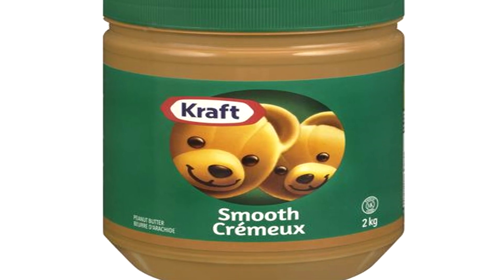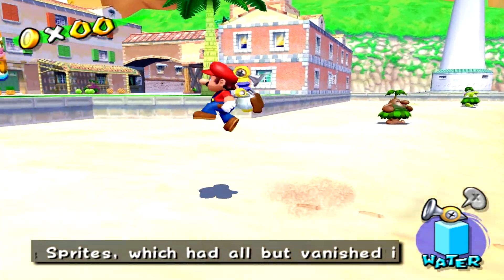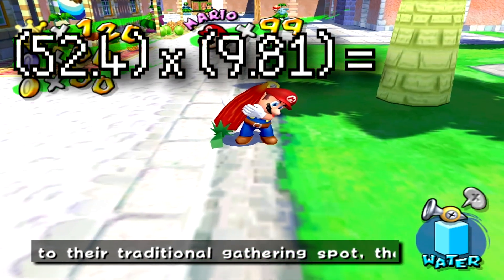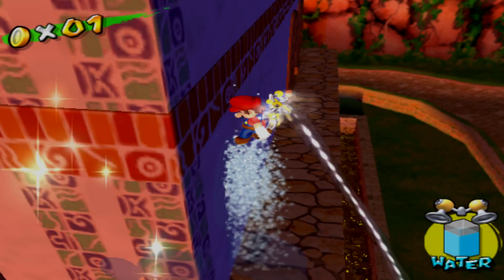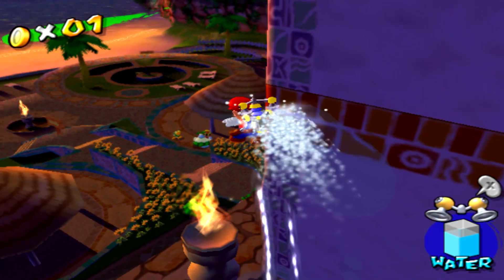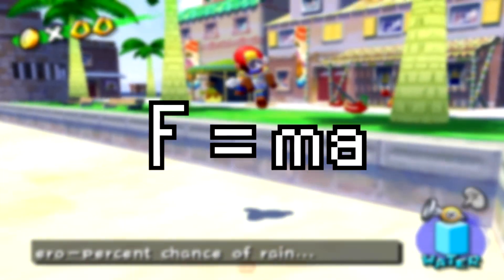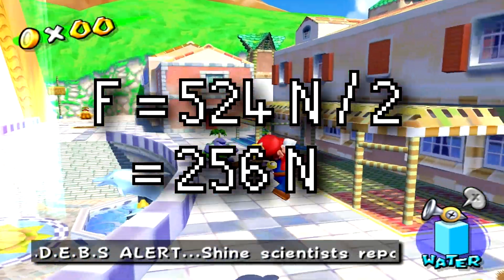To put this into perspective, FLUDD needs enough power to lift about 26 big jars of peanut butter. Assuming the mushroom kingdom has the same acceleration due to gravity as Earth — 9.81 meters per second squared — we can determine Mario's weight to be around 514 Newtons. Since there are two water jets coming out of FLUDD, each jet must produce enough thrust to balance half of Mario's weight. By Newton's second law of motion, the thrust force equals mass times gravity, meaning each FLUDD nozzle shoots water with a force of 256 Newtons.